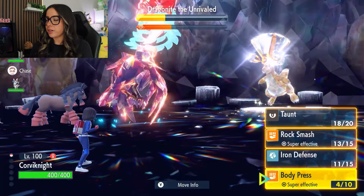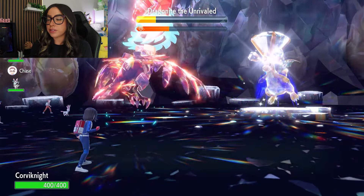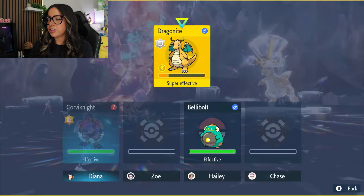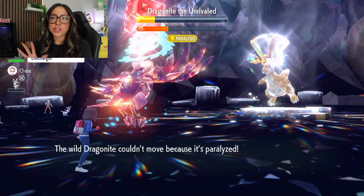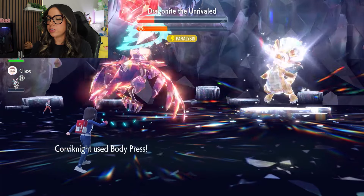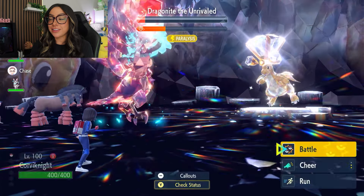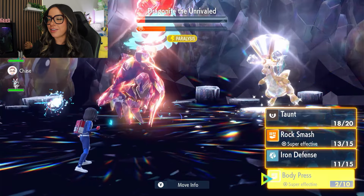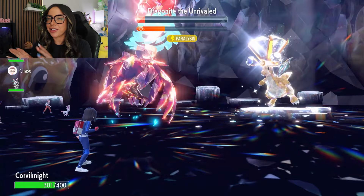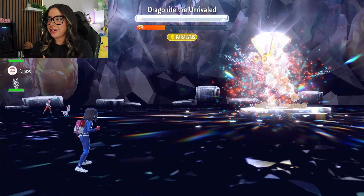Now that the shield is gone, these Body Presses are also going to do a lot more damage. It did use Draco Meteor, but it's fine because it basically nerfed itself. It also got paralyzed, so we love that. Here is another Body Press, and obviously one more Body Press will get the job done. It couldn't move because it was paralyzed, so we get one free turn of no damage — not that it mattered because we're literally at full HP. I literally had like one Body Press left after this final one. That's why I recommend using a PP Up if you haven't, so that you're not in my situation — what if something had gone wrong and I needed more than what I had?